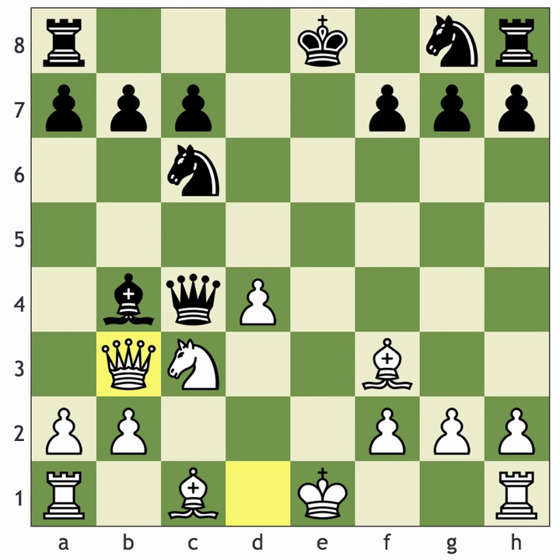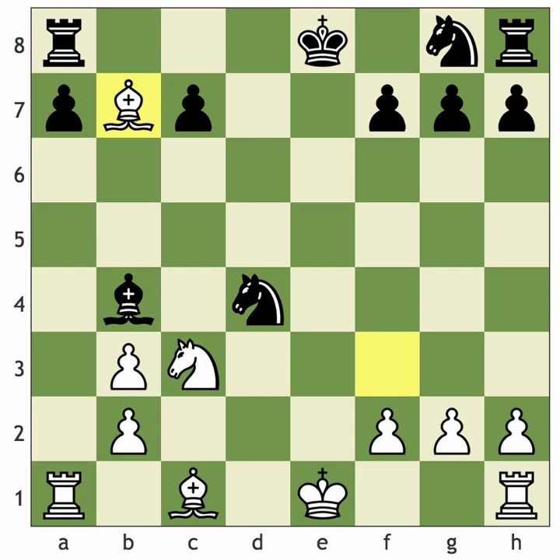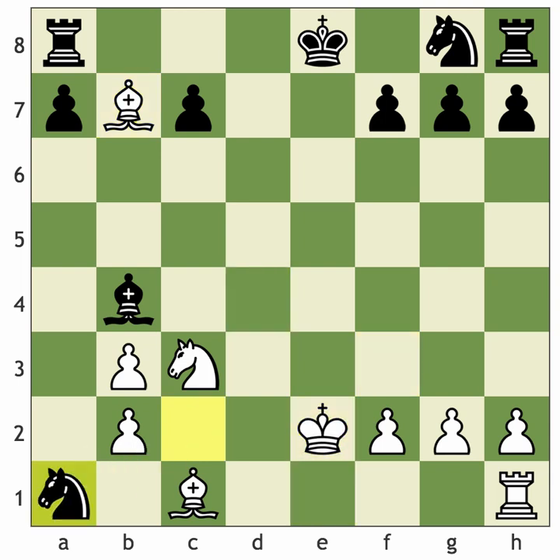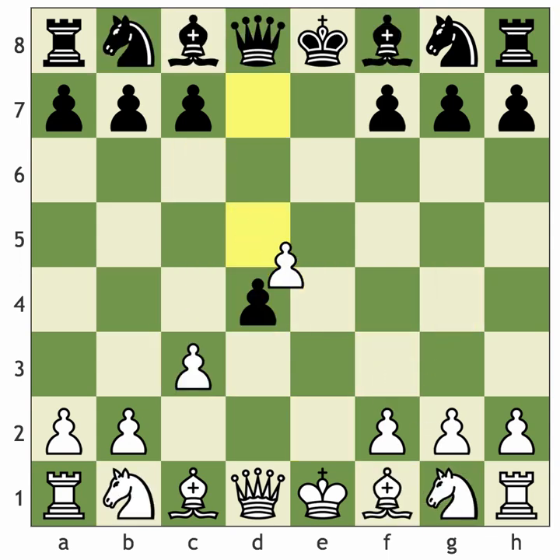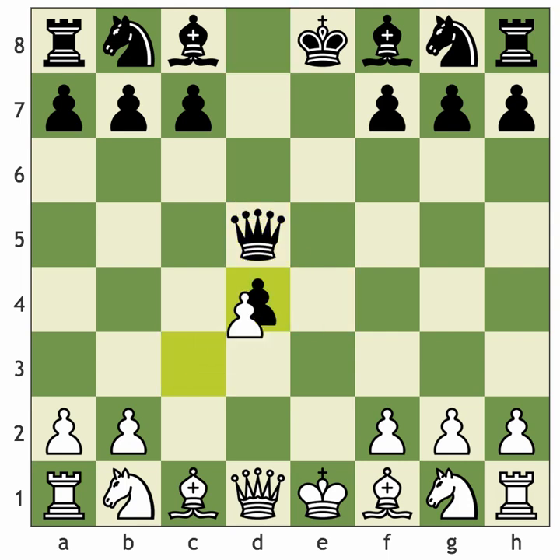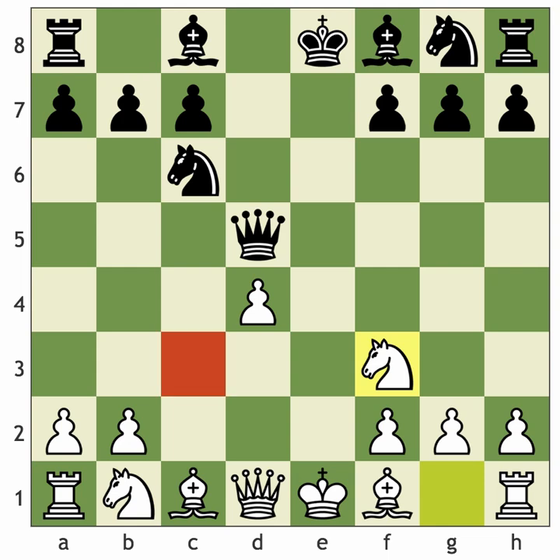After queen to c4, I recommend entering an endgame with queen to b3 - probably equal but black has to be more careful. After queen takes queen and pawn takes queen, our bishop on f3 is very strong. If knight takes d4, we can play bishop takes b7. The two bishops are very good in the ending. The key after d5 is: take on d5, take on d4, develop both knights, bishop to e2, and castle quickly.